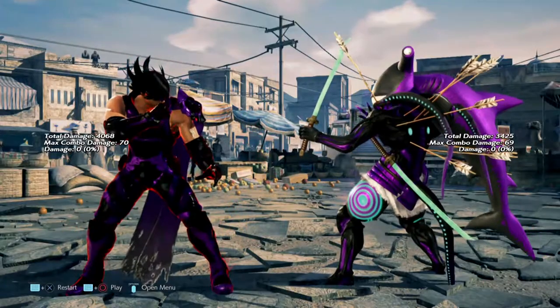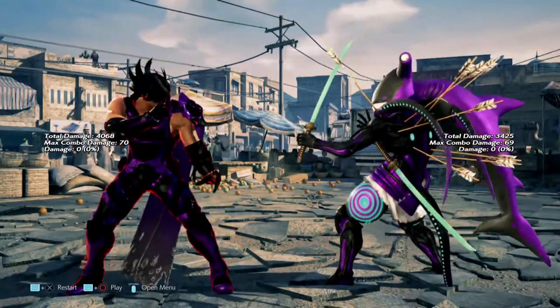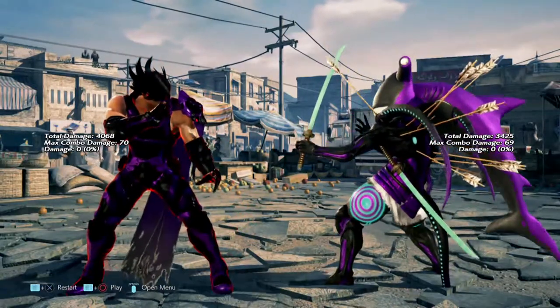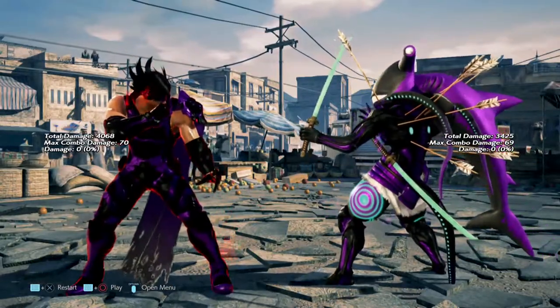What's up ladies and gentlemen, Baker is the name and Tekken 7 is the game. This time we're gonna go over Lars Alexanderson launch punishable moves, jab punishable moves — things that we can flash and knock them down for. Let us begin.